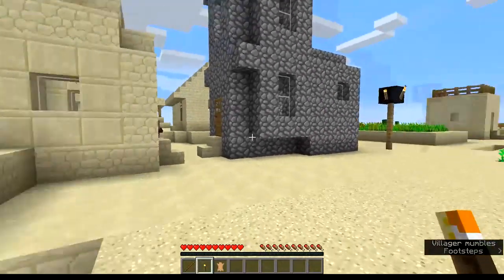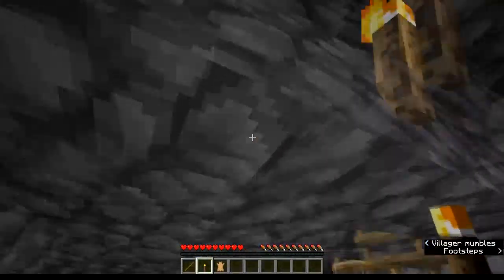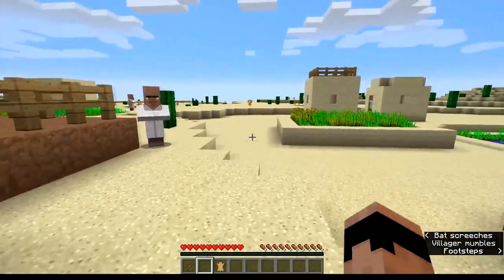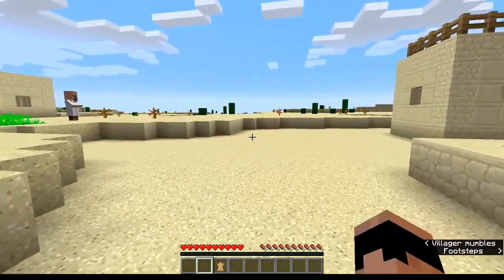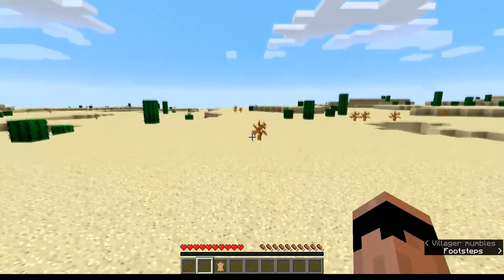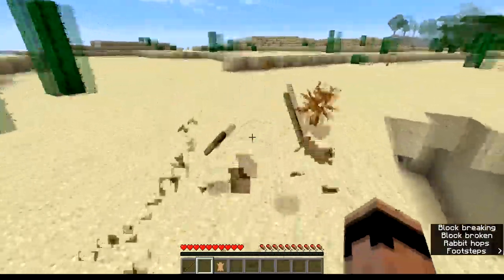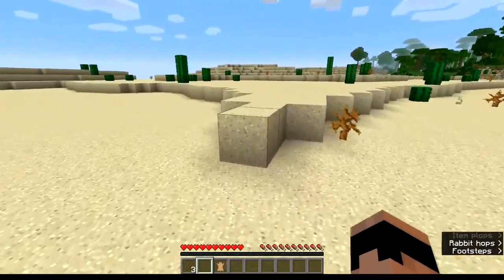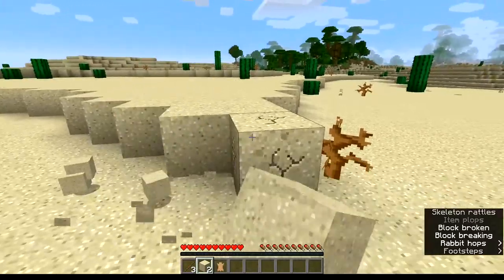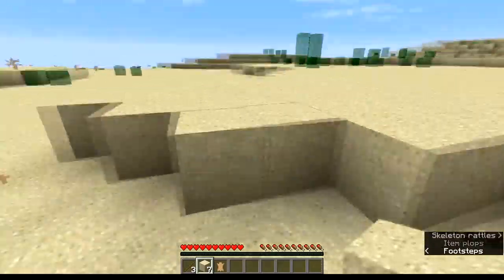Is it underground? Whatever, that's fine. I need to go ahead and grab some sand so I can block off their doors when the villagers finally go inside. Oh, there's a cave right there — that might have something to do with why I'm hearing zombies. Let's grab up some of this sand real quick. If I can get these idiots to go indoors, I'll be able to protect them.